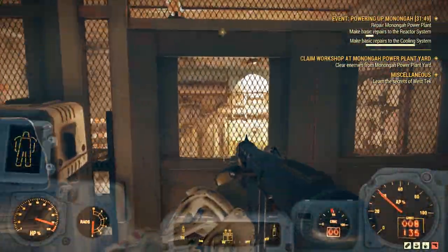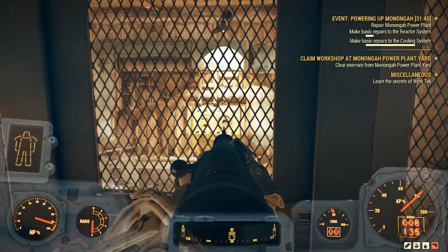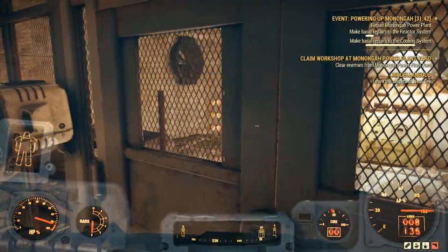Another trick right here: if you just want to get a quick fusion core and no one's hit this in the last hour or two, you just hack this terminal. Come in here and there'll be a fusion core in there.